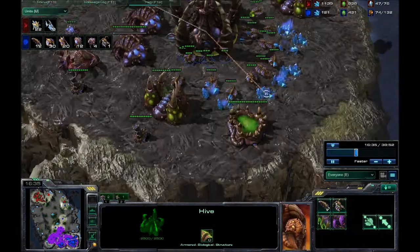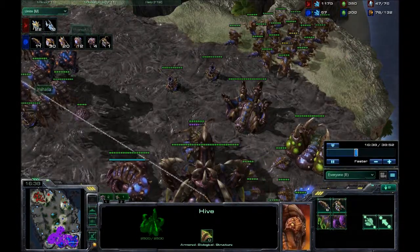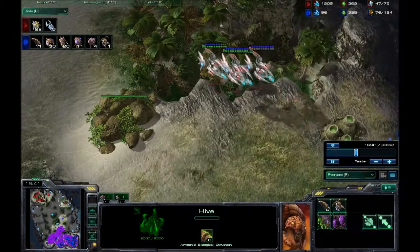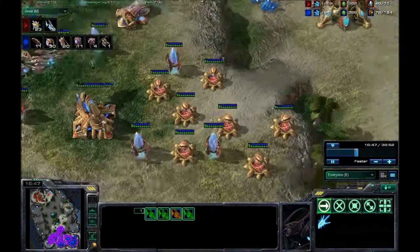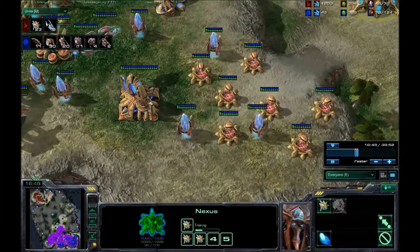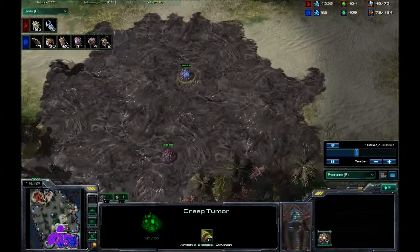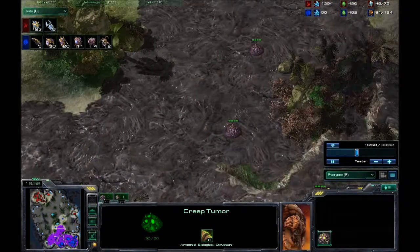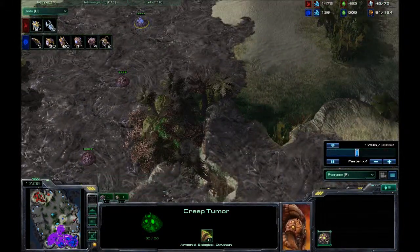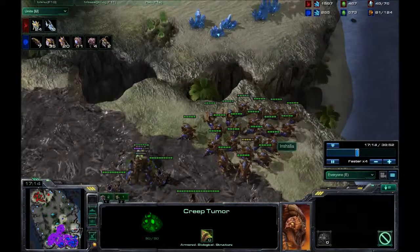I've got a ton of 20 hydralisks — that's a pretty decent amount. He's got four void rays and two more back in his base, plus a bunch of photon cannons just sitting there. I'm starting to spread the creep quite a lot further, so at this point I've got a decent creep spread. Not much else to say, so he comes in here and I'm waiting for him.